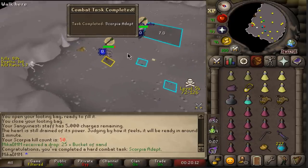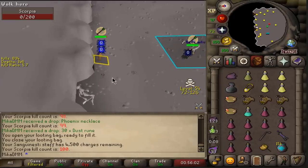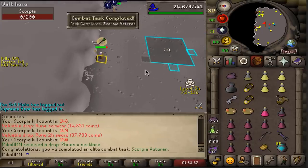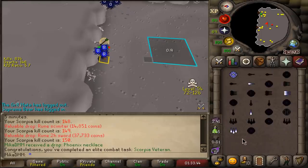I got 50 KC - 100 to go. And there's the 100 KC milestone. So we have 50 more to do. Kill count 150 - that should do it. Scorpia Veteran completed. We basically made just around a million in that hour and a little bit we spent being here.